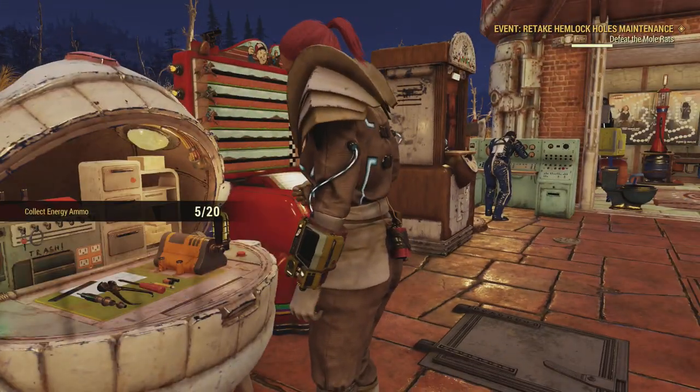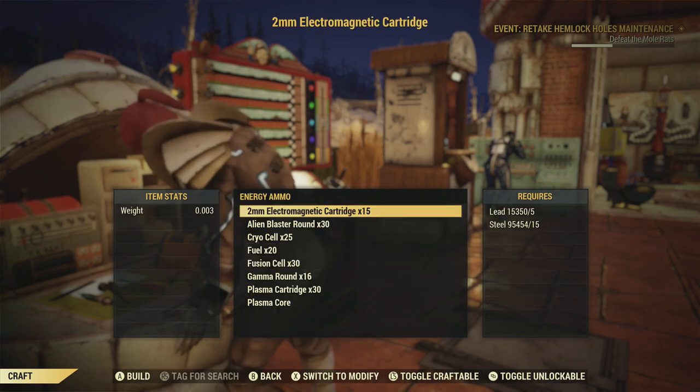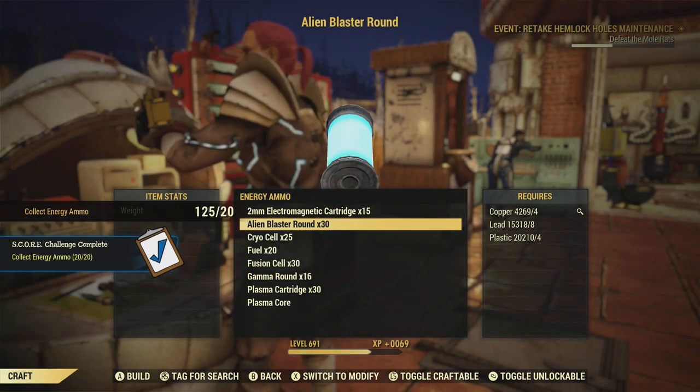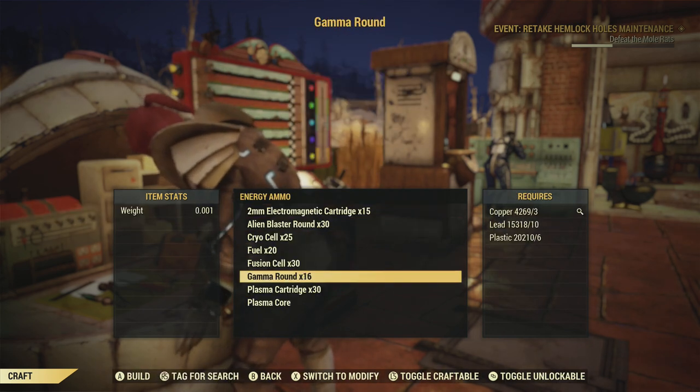You don't have to actually go out and collect it if you don't want. Just come over to energy ammo and just make — just pick one, doesn't really matter what it is. Voila, very quick, very easy. You should be able to make some sort of energy ammo regardless.